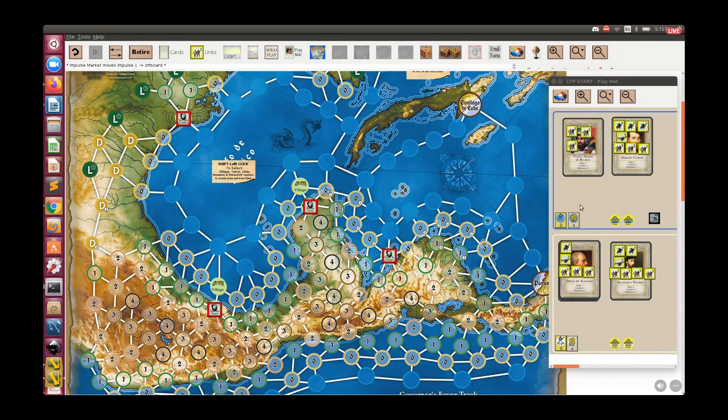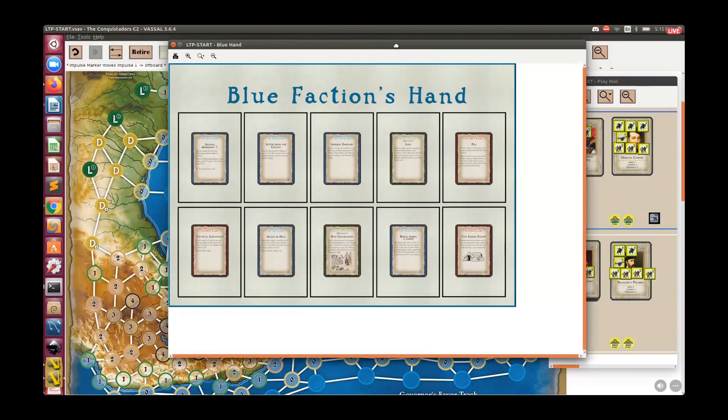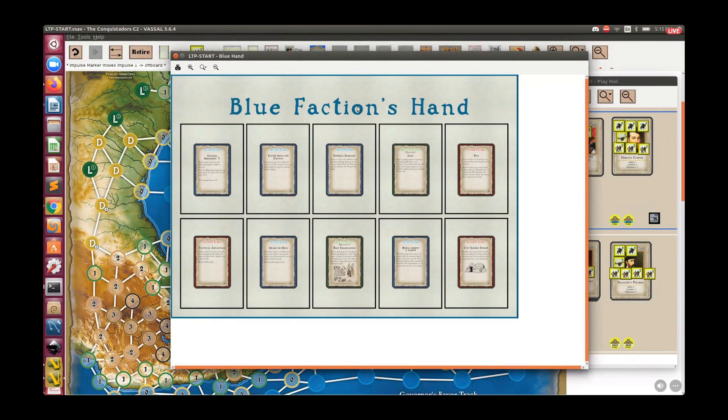Some of the other pieces you get in the game from time to time represent things like gold and food. And of course we have cards. This game is card-assisted but not actually card-driven. The distinction is that in a card-driven game every game action is derivative of the play of a card — if you want to move something, you play a card. Here the movement and combat are procedural, but the cards are very important and played as a supplement.